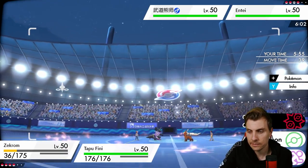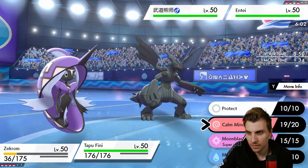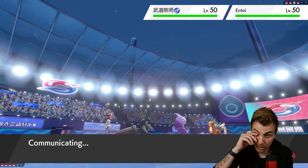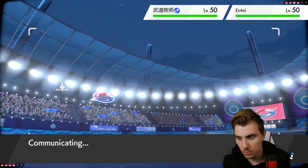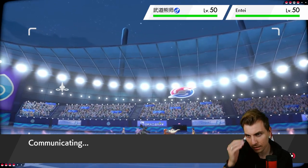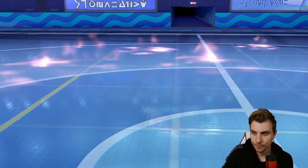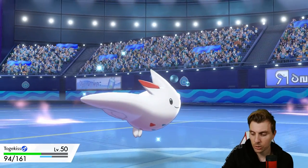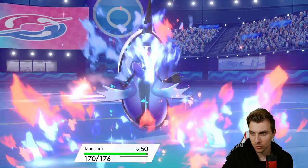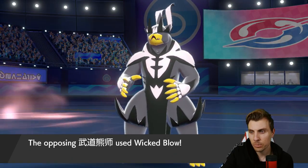The Scarf Entei complicates things a little bit for us. Tapu Fini is now in a great spot to start putting some damage out. Scarf Entei isn't something I've really seen before. There's a Dark type coming — I think we have to bring in Togekiss now. We've got Moonblast and then Muddy Water the next turn. We'll keep Zekrom for the Lugia matchup, and then if we need to — even losing the Dragon Dance — we can get Tailwind up with Talonflame.